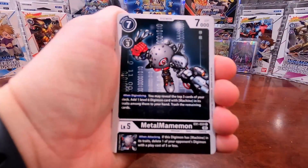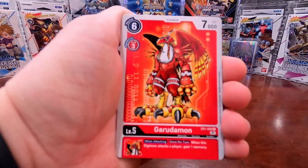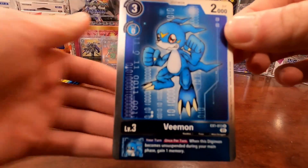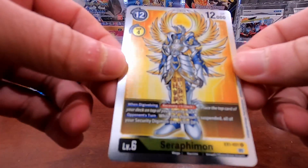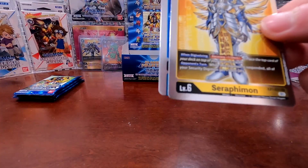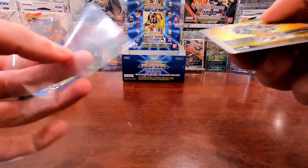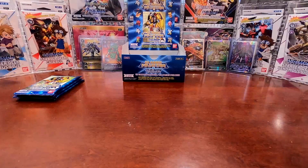Pack three cards: DemiDevimon, MetalMamemon, Zalmoxismon, Vegiemon, Tentomon, Tapirmon, Garudamon, Boltmon, LadyDevimon, MetalEtemon. First rare is V-mon — this is like the fourth V-mon we've pulled. Second rare is another Serafimon, my favorite Digimon by far. This is a regular rare, although in the first set released, Serafimon was a super rare. Kind of surprised it's not a super rare in this set, considering it's a mega-level Digimon and regarded as a fan favorite. Feels like it got demoted a little bit. Two regular rares.